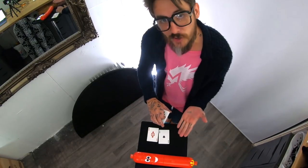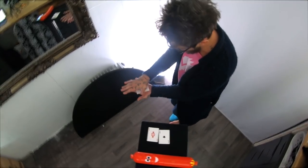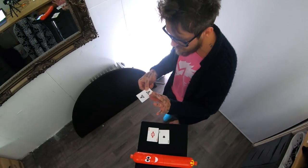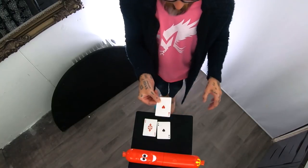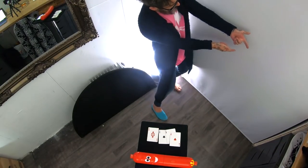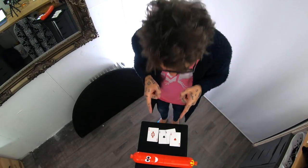He then takes the deck and slams it. The deck of cards is seen to vanish, leaving behind one playing card — it is the ace of hearts. As the magician distracts you by making you look here, here, and here, that gave him enough time to place the fourth ace on the table.